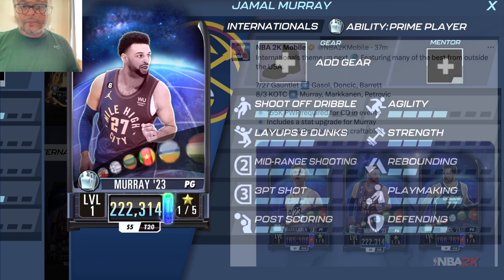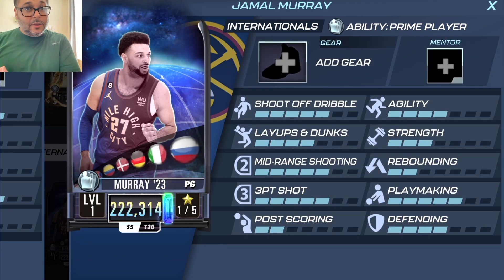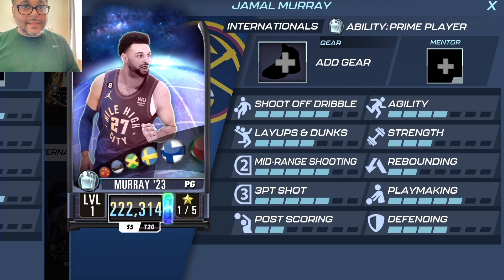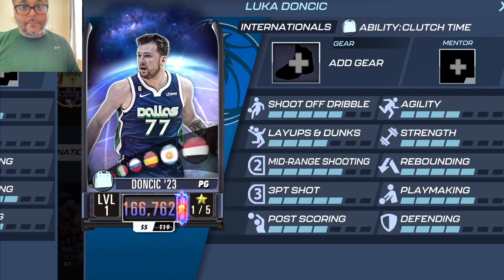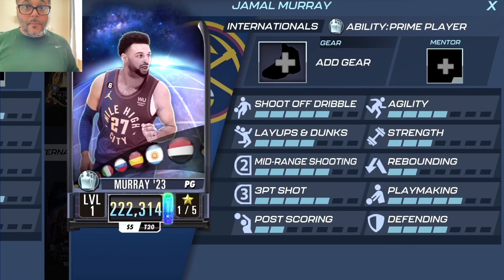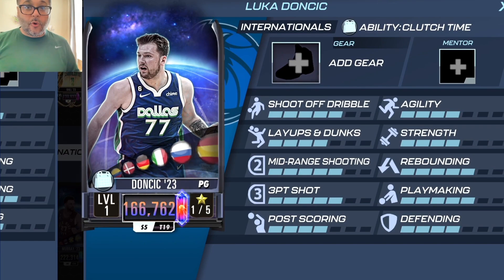Should you use Luca or Jamal Murray when you unlock these rewards? Looking at their stats, they both have fives in shoot off dribble, mid-range shooting, three-point shot, and playmaking. But Luca has a five in rebounding — that's the key difference. Jamal Murray has a two in post scoring while Luca has a four, so overall Luca is the better choice.